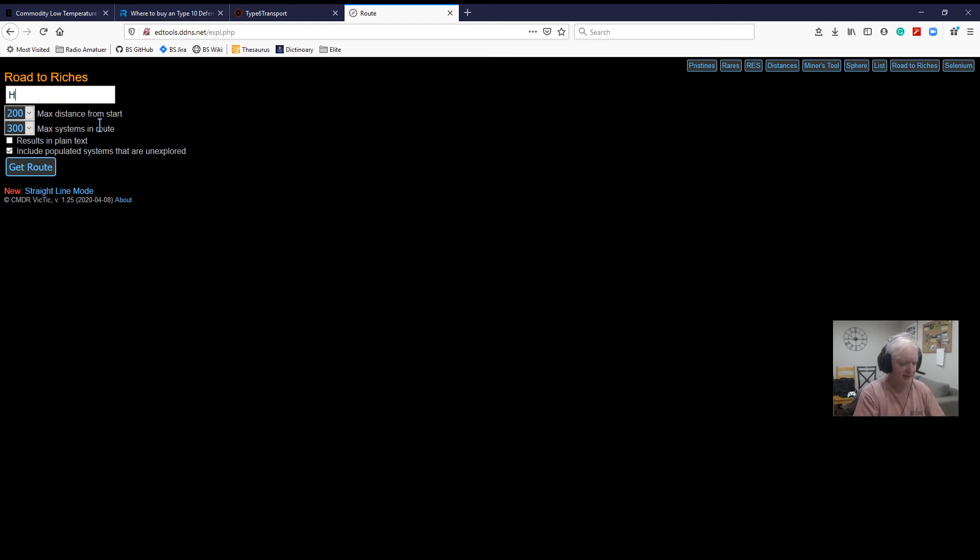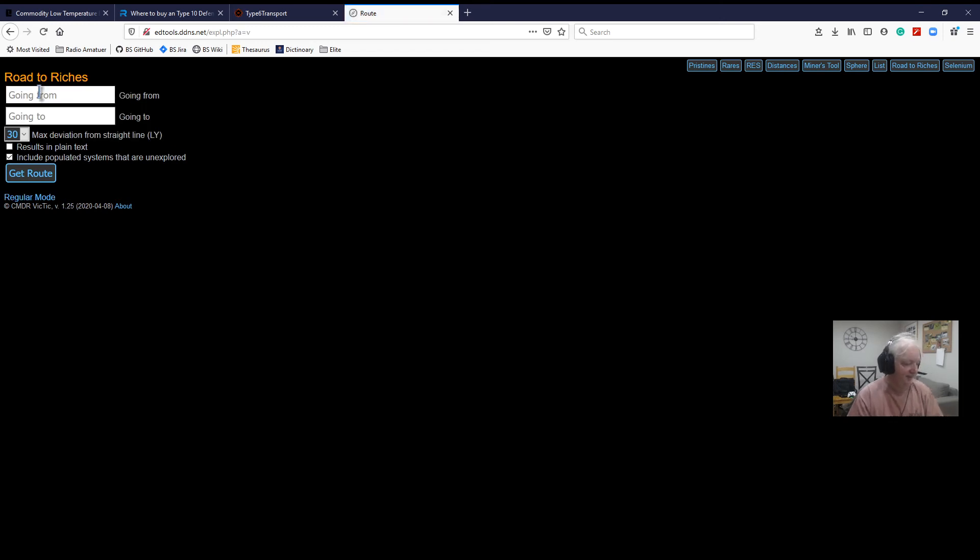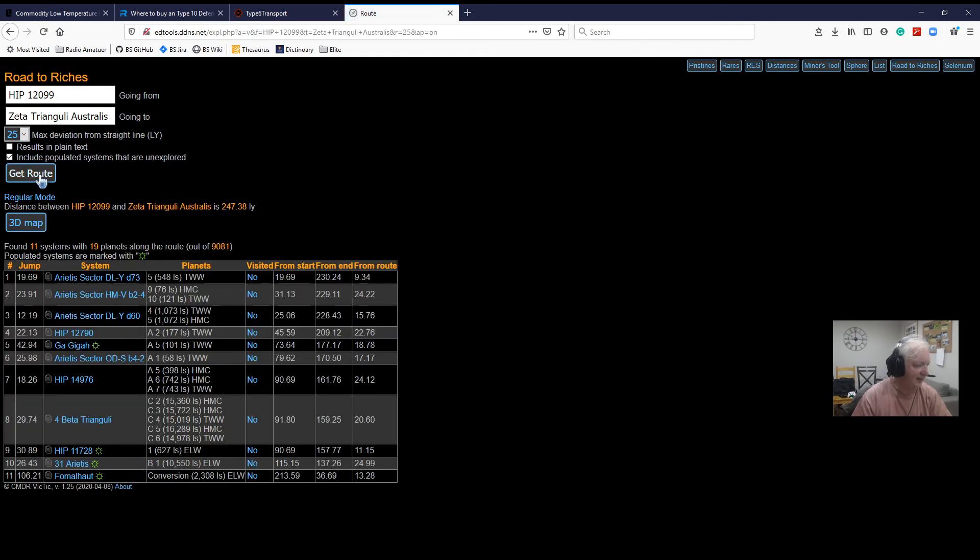I'll put in a system — I'll do HIP 12099 — and I'll select straight line mode because we're not going around in a circle. I'll go to Zeta Triangulus Australis, set the range to 25 light years, and get route. So this is our route — along the way from HIP 12099 to Zeta Triangulus Australis, we will come across 10 systems of value.